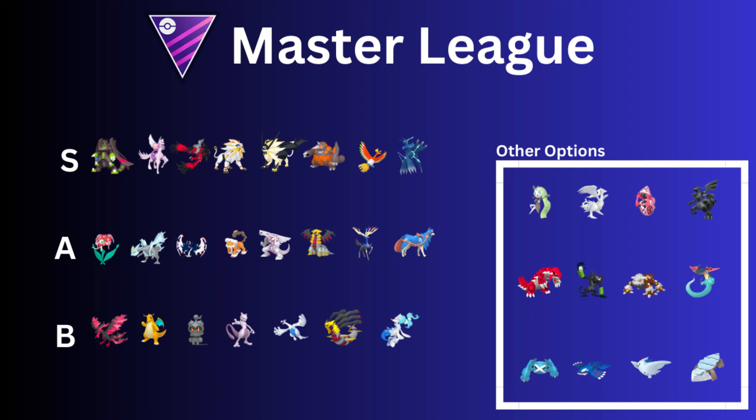Moving on to the A-rank, we actually have Florges. I don't know if I ranked Florges a little bit too high in the Open Master League — definitely in the Master Premier. But it is really good, a really good Fairy-type with Fairy Wind, which did receive that boost. It has Moonblast and Disarming Voice. If you're looking for a strong Fairy-type, it actually is a really strong one, especially doing well against Enamorus with super effective damage, which I think is going to be a big threat this season along with all the Dragon-types.